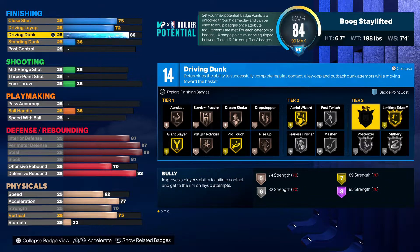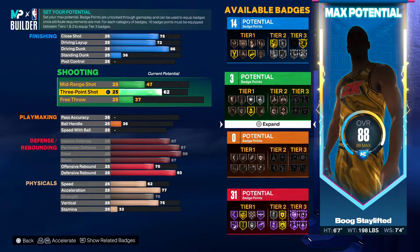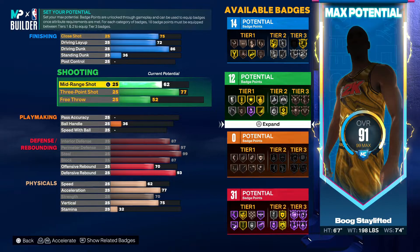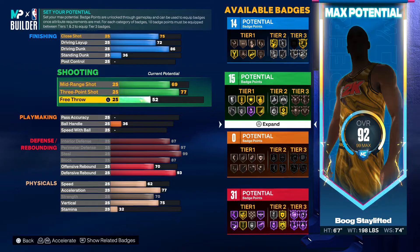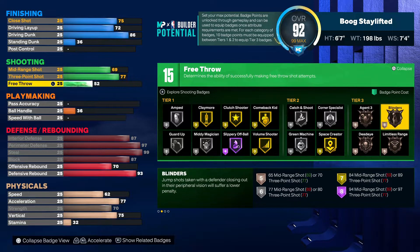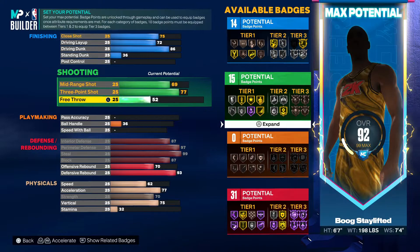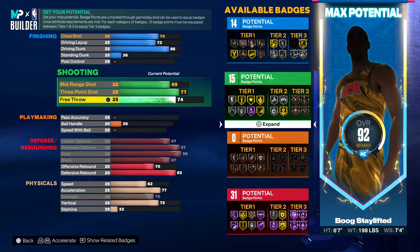For finishing badges you want to add two or three — you could throw on bronze posterizer and bronze or silver limitless takeoff. I'd definitely go silver posterizer. On to shooting: put your three ball up to 77, and your mid-range at 69 — you got 15 shooting badges. Put your free throw up too. With 15 shooting badges you're gonna shoot perfectly fine, you don't need to add another badge point. You just need to equip 10, then you could throw on bronze blinders or bronze limitless range.